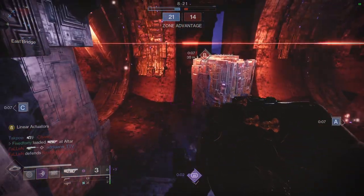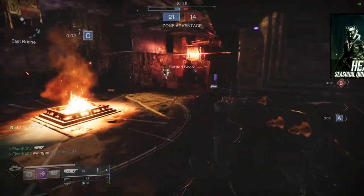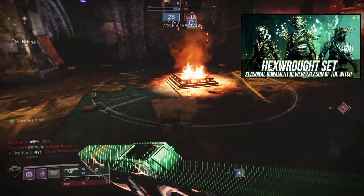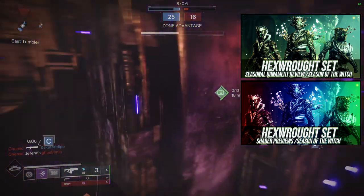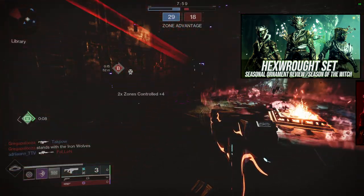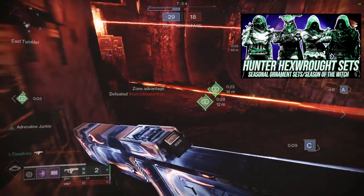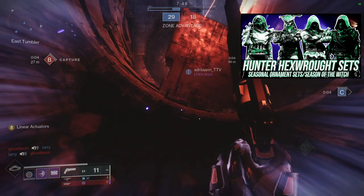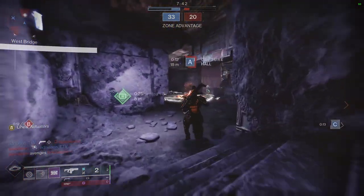Today we're looking at the Titans, specifically the Hex Rot pieces. We usually review the armor — how it looks, how it shaders, and personal thoughts — and we already did the shader video where we look at all shaders currently owned. The hunters already have their video too. In this video we use individual pieces from the Hex Rot set and make whole sets with them. If you like the video, like and subscribe — it really helps.